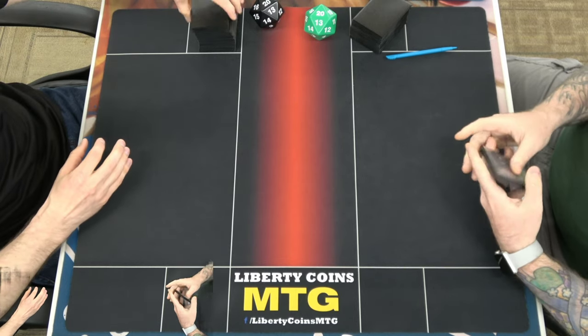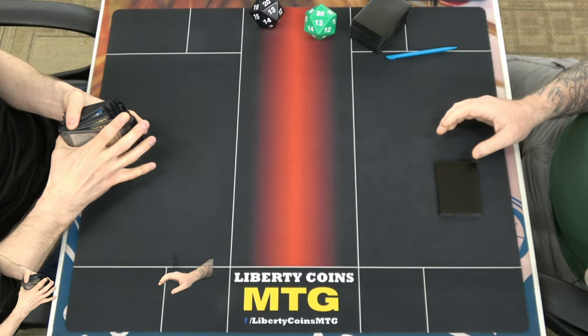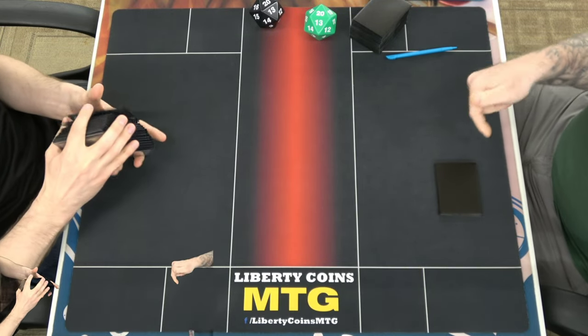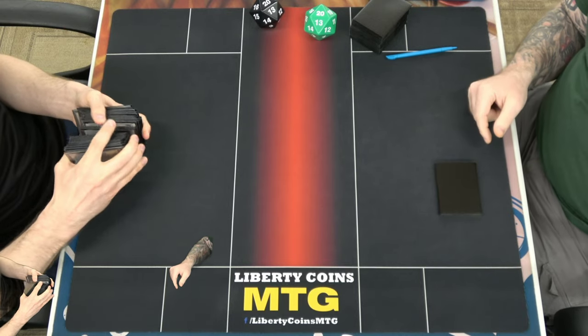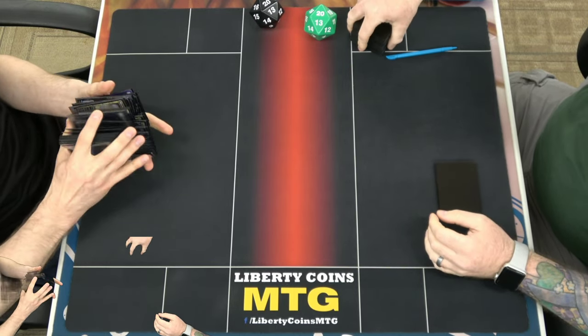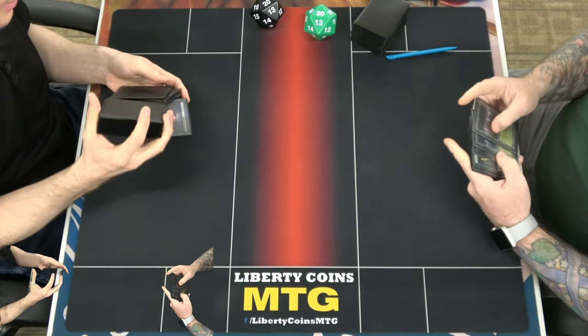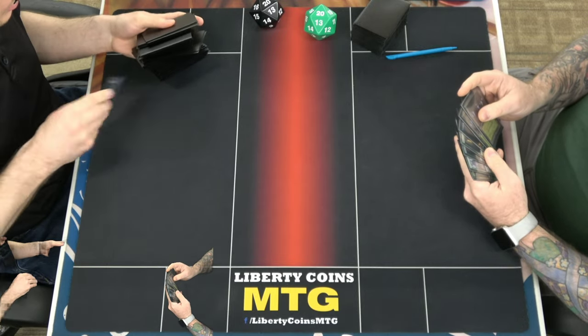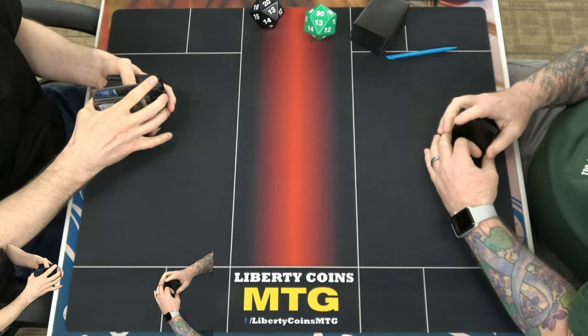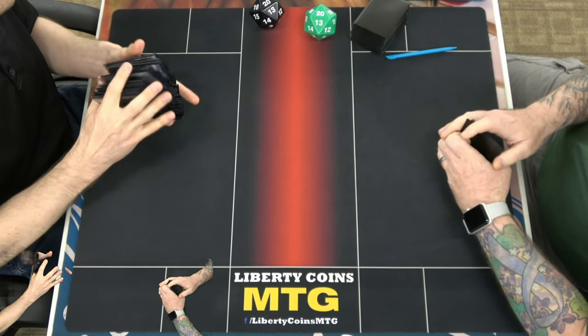I'll keep this. Five lands — Wanderer and Farewell. I'm gonna get punished with this hand. But two lands with Innkeeper — we're gonna make a go at it. Three Stompers? I mean that would be okay. You'd keep that. Innkeeper lets you cast the first one, then the other.